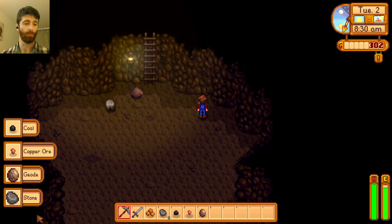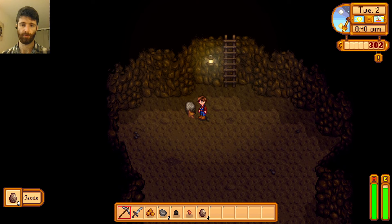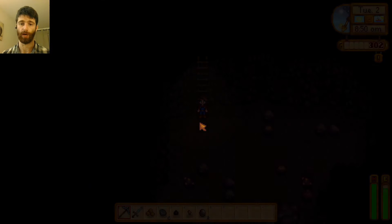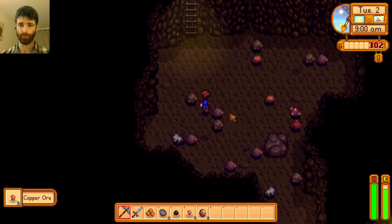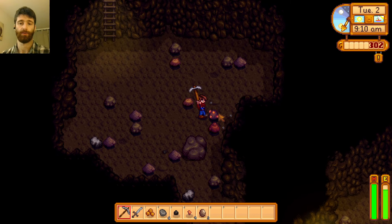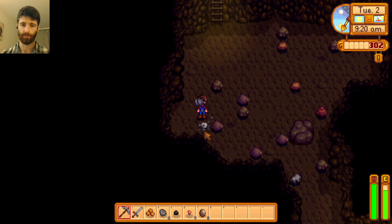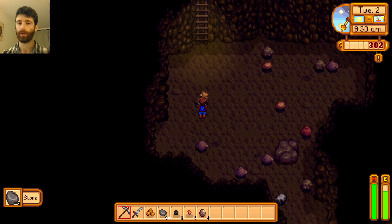Let's just make sure. Ooh, copper — and a geode. Good stuff. Another geode. I will probably have to drop some items, I only have room for five more new items. This one is difficult to break — this is an ore, you can see the copper on the outside, that's why it looks different. That one gave me copper as well. Stone and coal. We might end up with a lot of stone and might need to just throw it away.